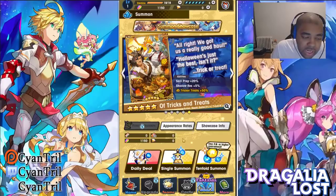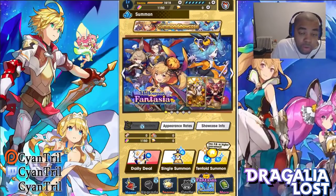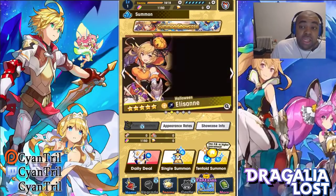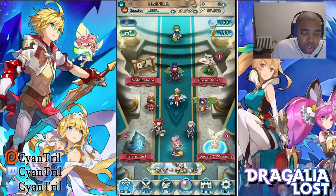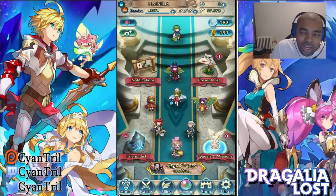Now we're going to look at other gacha games — notably a notable one that many players are coming from, which is Fire Emblem Heroes, because this is Nintendo's second gacha game. You can see my Robin and Mia — I also have almost no orbs because I was rolling for Halloween units. Still looking for that Mia — one day, hopefully before the banner goes away.